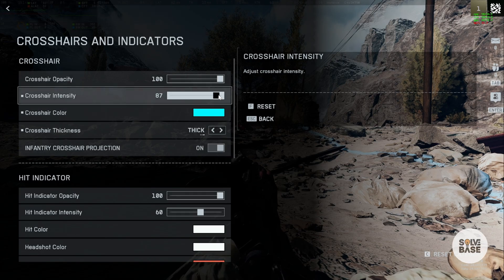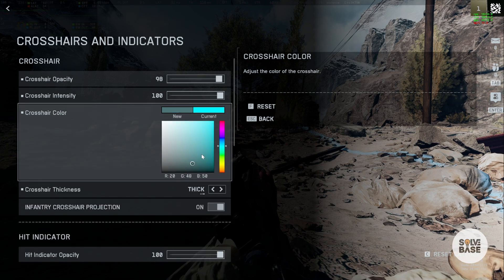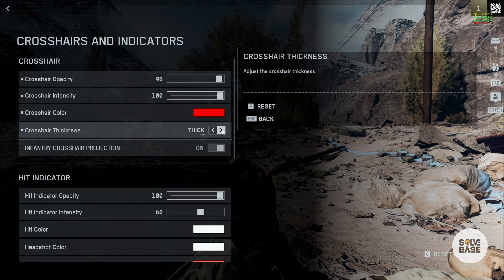Now you can increase or decrease the crosshair intensity or the crosshair opacity. You can change the crosshair color here — for example, make it red. You can also change the crosshair thickness to default, thick, or thin.